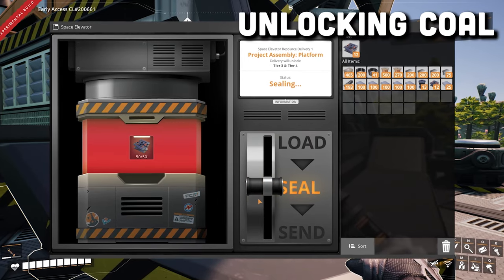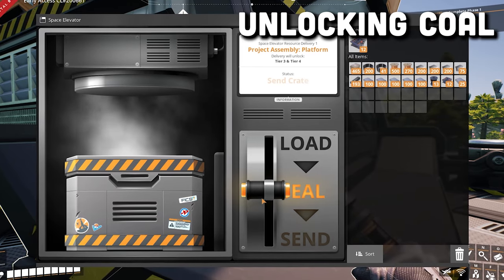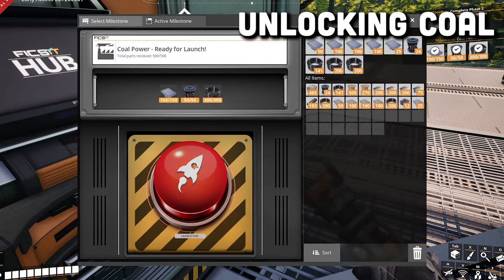You can unlock coal by first completing the first phase of the space elevator, which will unlock tiers three and four. Then you need to finish the coal power milestone.